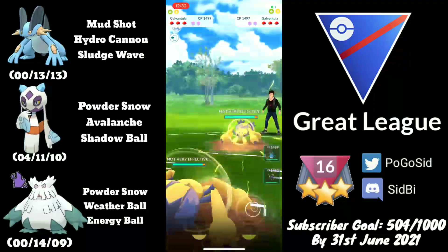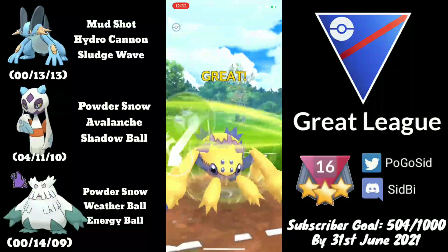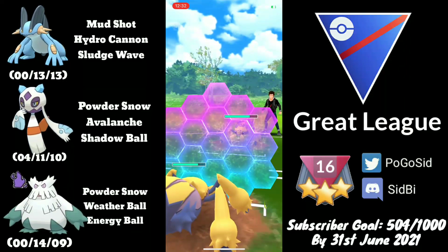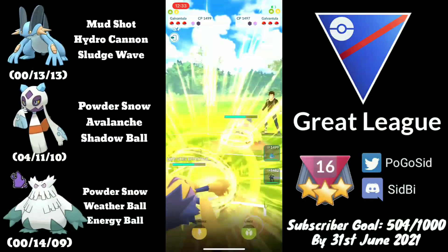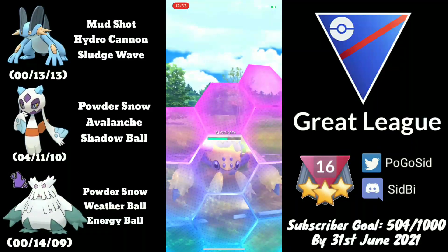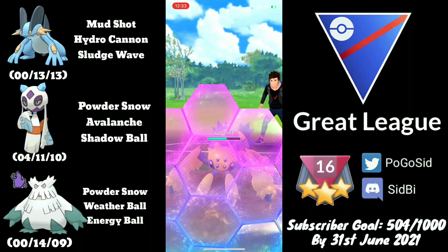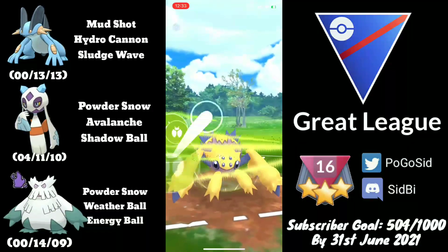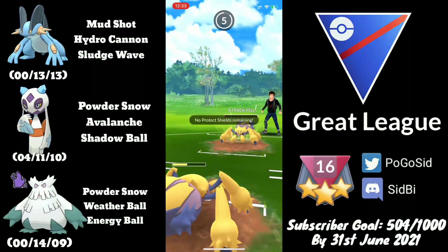Moving on to the 10,000th GBL battle — I'm using Galvantula, Azumarill, and Umbreon. We're in a Galvantula mirror match and something very unusual happens: it's a CMP tie, and my Galvantula probably won the CMP there. Both use first shields, then Lunge. In a Galvantula mirror the only play is back-to-back Lunges, but again it's a CMP tie and their Galvantula wins the CMP that time. I was quite unsure what was going on — we may have had the same Attack stat.